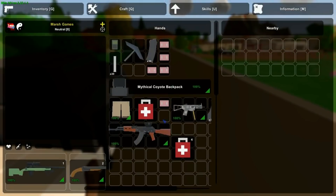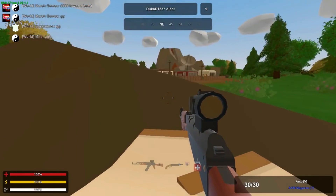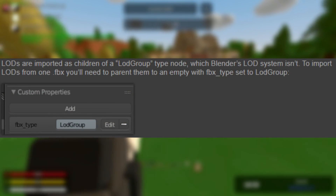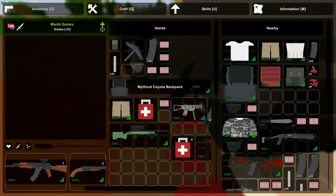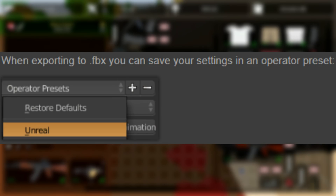LODs are imported as children of an LOD group type node. To import LODs from one .fbx file, you'll need to parent them with an empty object with the FBX type set to 'LOD Group', as you can see from the picture.